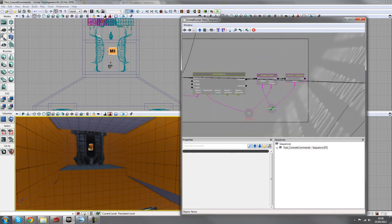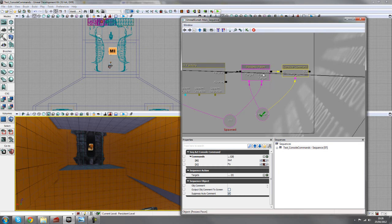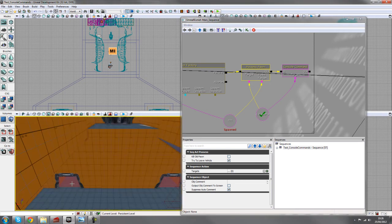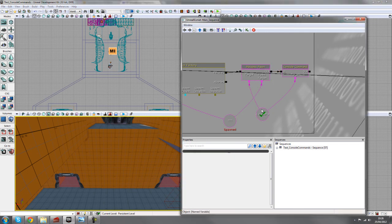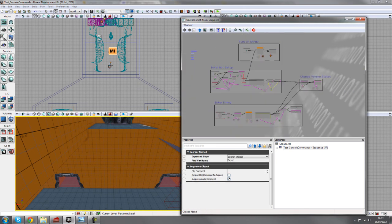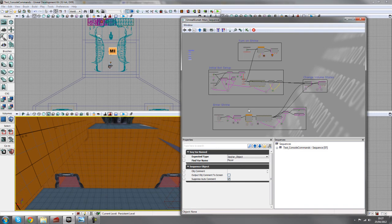The only new things we've really covered in this tutorial are the possess pawn action and the console command. Possess pawn is a really powerful tool for adding puzzle variations — for example, possessing bots behind closed doors to have them move somewhere. For console commands, just Google 'UDN console commands' for a full list of options to change game behavior at runtime. Have a play around and see what cool variations you can come up with — that's basically how to use console commands in your gameplay. Thanks for watching.